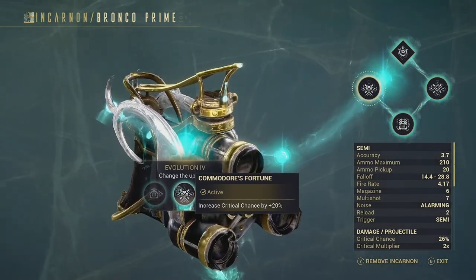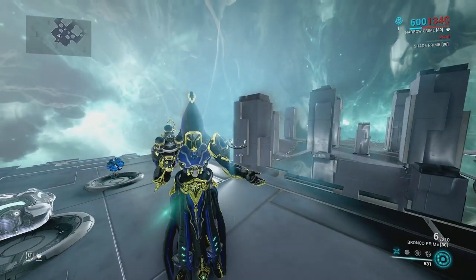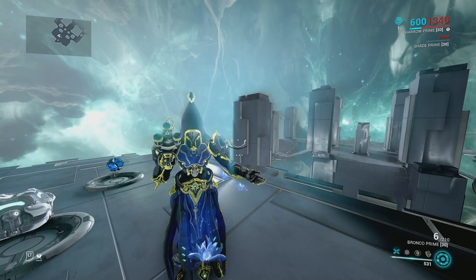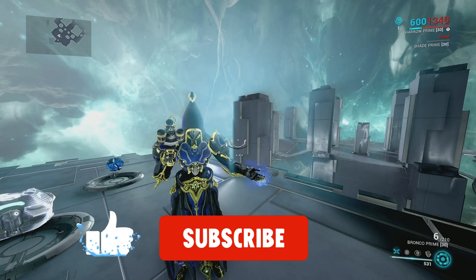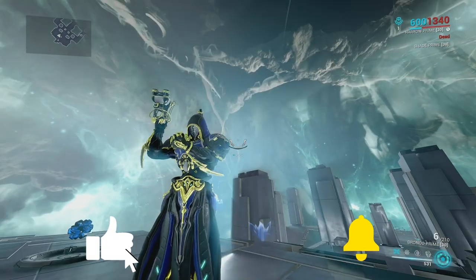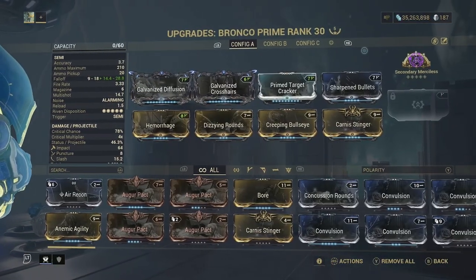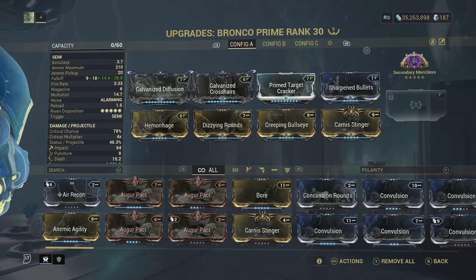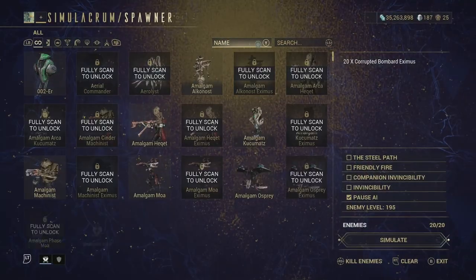Alright, with that out of the way let's go into the simulacrum. We are in the simulacrum and I'm going to be using Harrow for the first test. I'm only showing one build because this Incarnate weapon isn't the best, so I thought I might as well look drippy as hell. The weapon's performance against level 195 Corrupted Bombard Eximus enemies just isn't up there, but I'm going to show you this build in action.